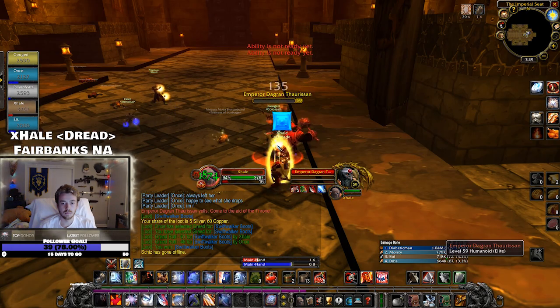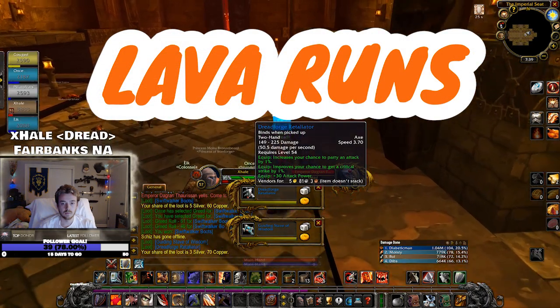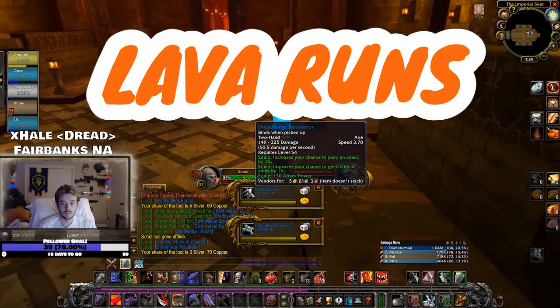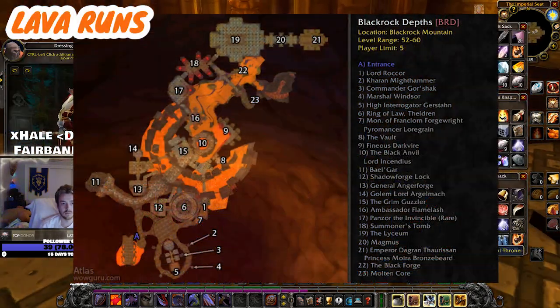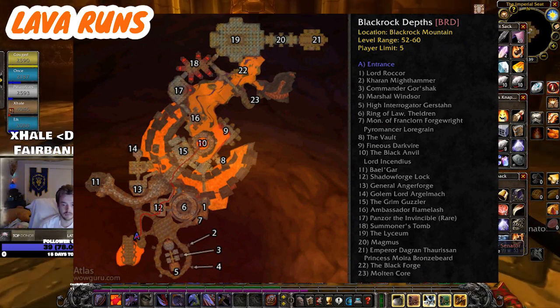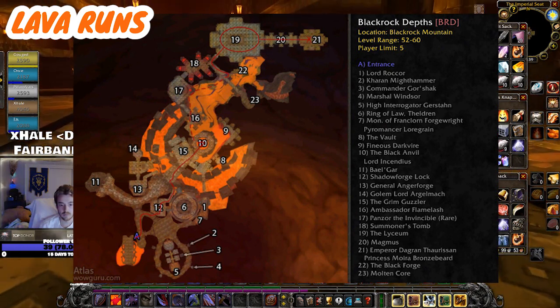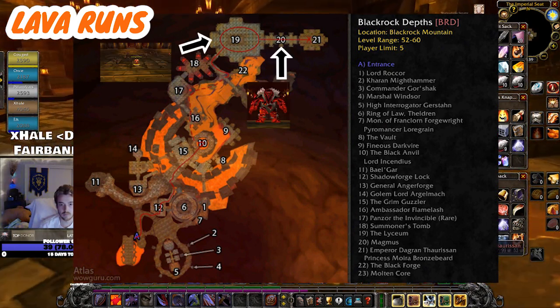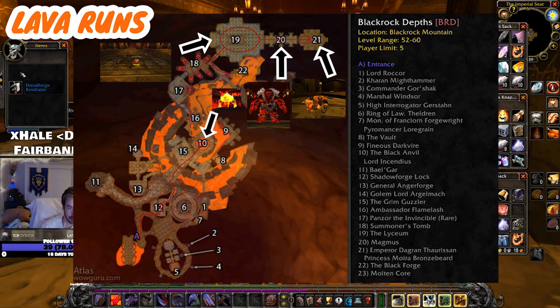Today's video covers everything you need to know about lava runs — who, what, when, how, and why. A lava run is a completely legal terrain exploit that allows you to skip most of the bosses in Blackrock Depths and end up on the last three encounters: the torch room, Magmus, and then the Emperor Dagran Thaurissan and the Princess Moira Bronzebeard encounter. The only prerequisite to doing that is Lord Incendius.